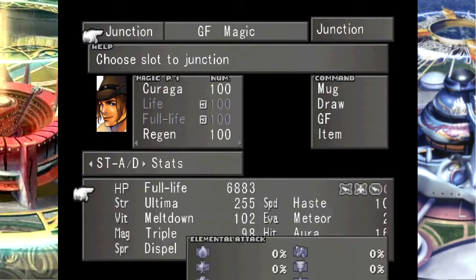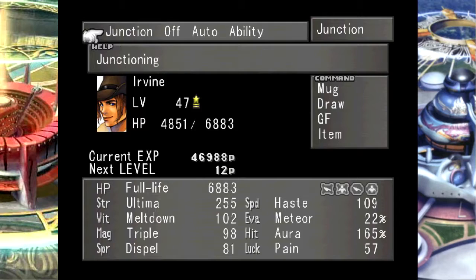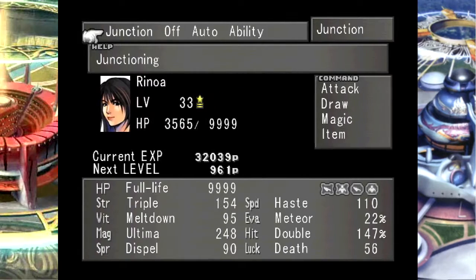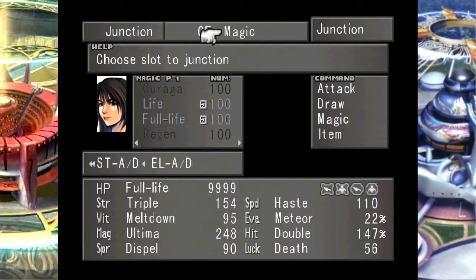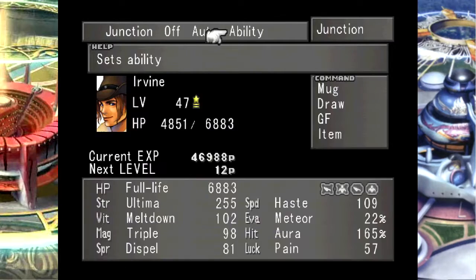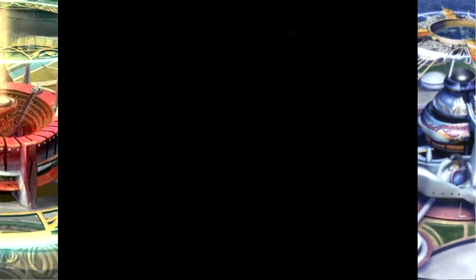A couple things to consider here. First of all, I want to make sure I absorb lightning with all of my characters. Looks like I'm good on that front. Second of all, I need to actually assign abilities that I can use. I'm outside of the castle right now, so that selection was a little misleading.